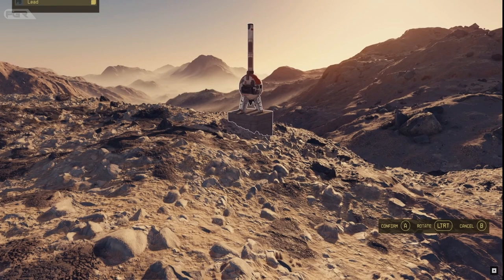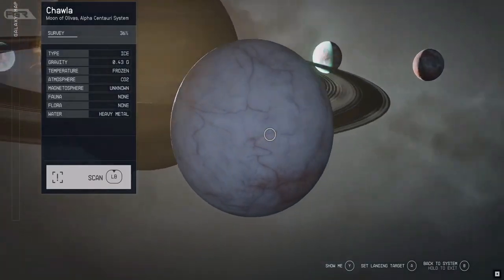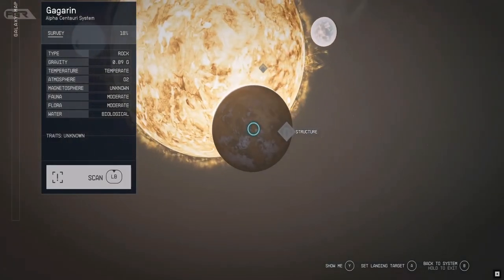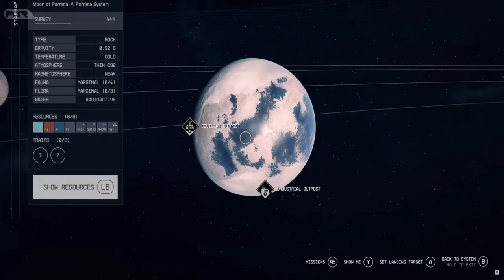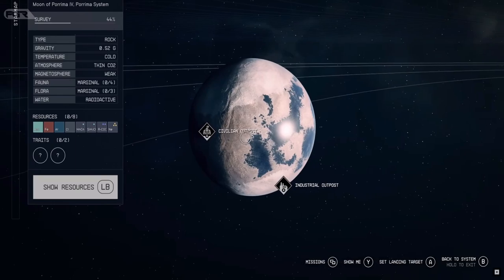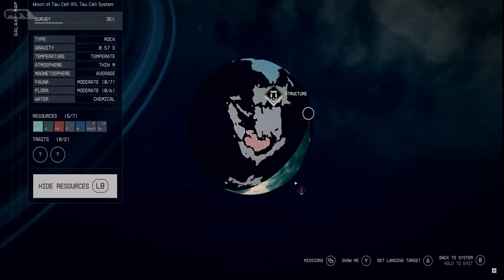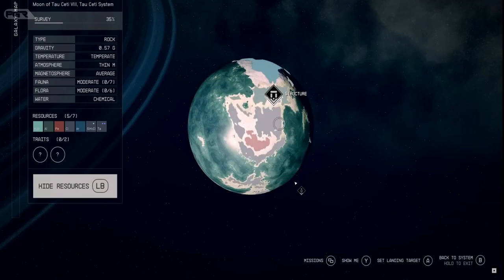You can establish outposts on any planet as long as there's no previous claims nearby. If you intend to build a mining base, it's important to find a resource-rich planet via the system view. You can scan a planet to reveal these resources. When in scan mode for a given planet, you can see the resources are color coded, making it easier to pick a spot that has the most variation of resources.